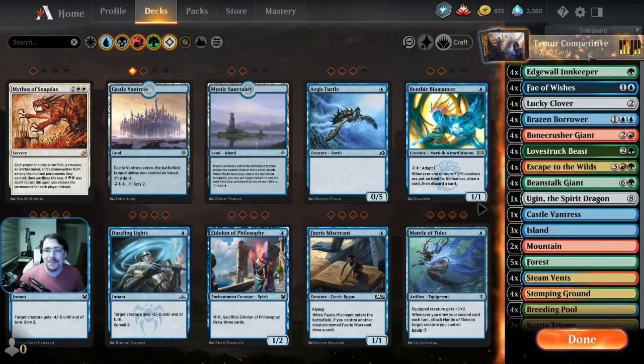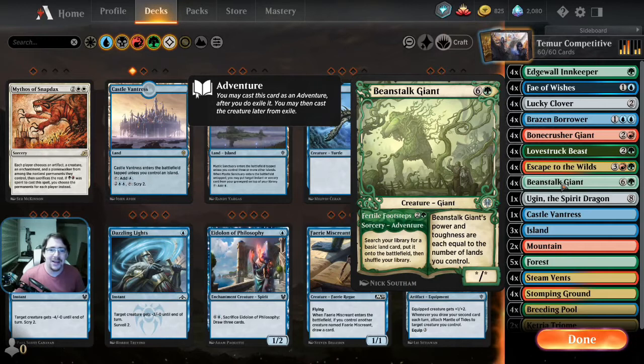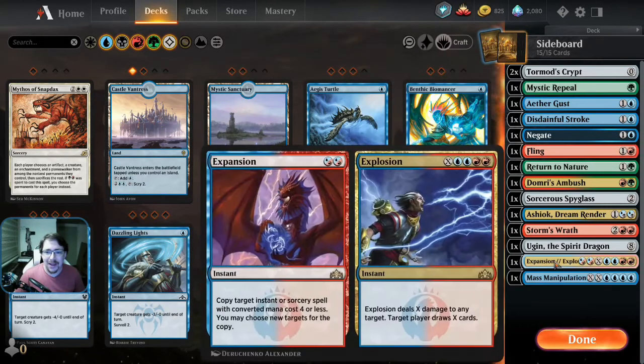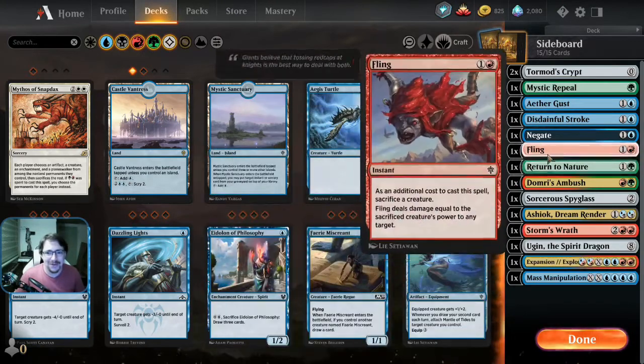Fling lets us throw — so Beanstalk, if you don't know the card, his power and toughness are equal to the number of lands you control, and he costs 7 mana so he's at least going to be a 7/7. He's regularly much, much bigger than that. Fling just lets us throw 14, 15 damage at their face to win games outright. And you can also, as I realised recently, use Expansion/Explosion to copy Fling while it's on the stack. You don't only have to sack the one creature — so you can Fling your 10/10 Beanstalk Giant, Expansion the Fling, and you get 20 damage off that cast. That's a really nice way to win a game.